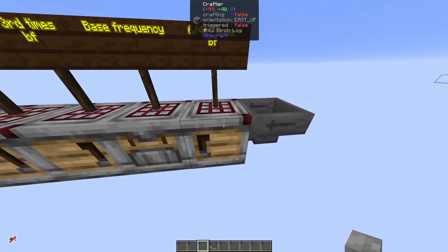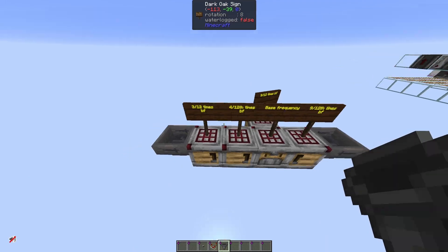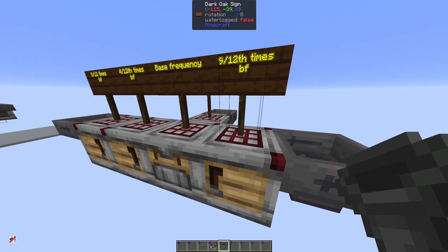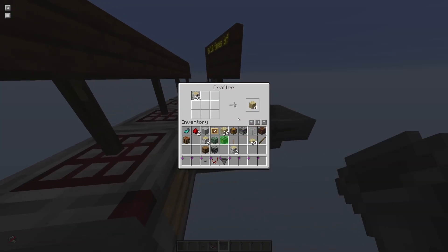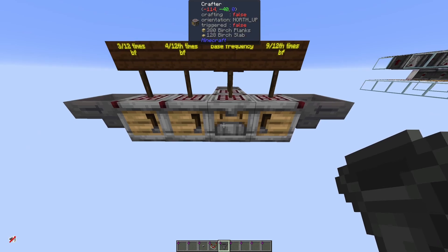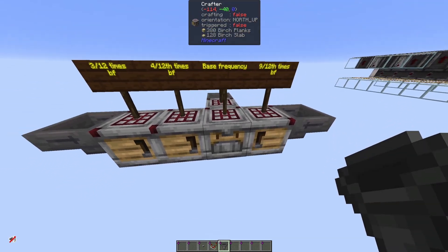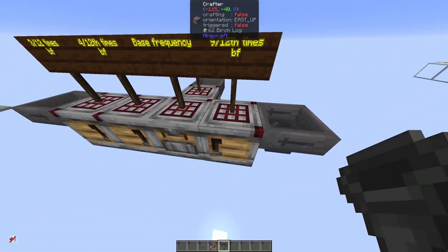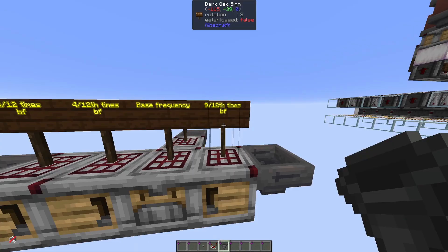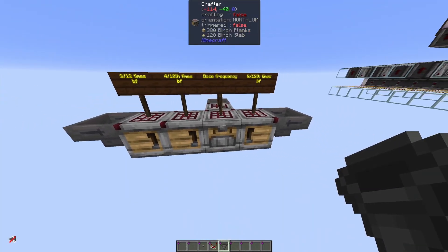The bottleneck is the plank crafter — it's the slowest component. We can fix this by having two crafters providing the planks. So we add another crafter in the back that also crafts locks to planks. Now the slab crafter becomes the bottleneck. For every time we power the barrel crafter, we need to power these two plank crafters three-fourths times — or nine-twelfths when normalized to twelfths. So: how can we do that?